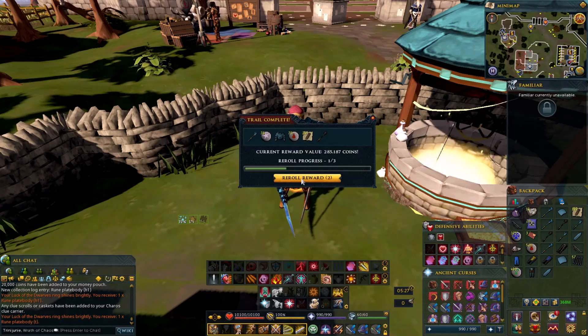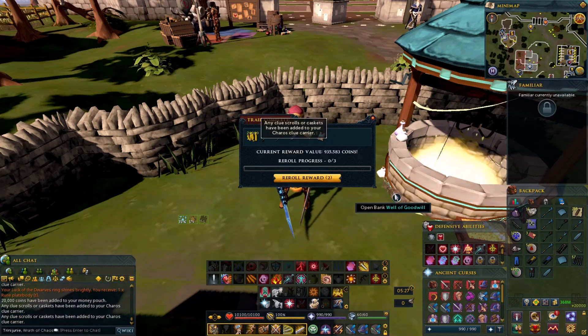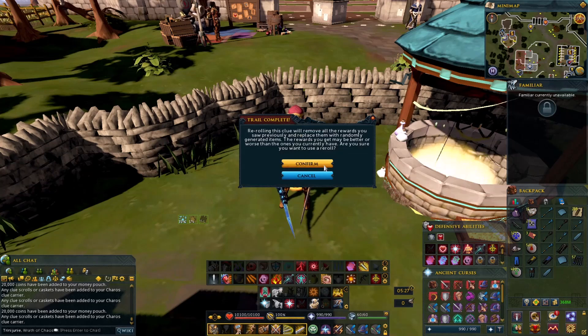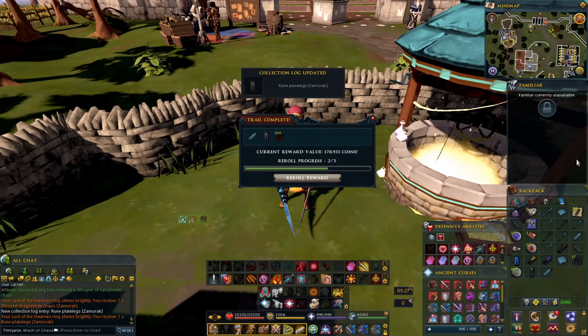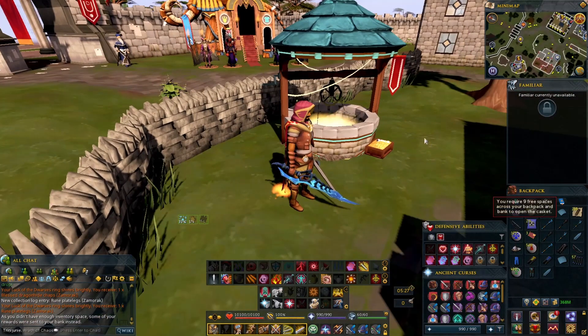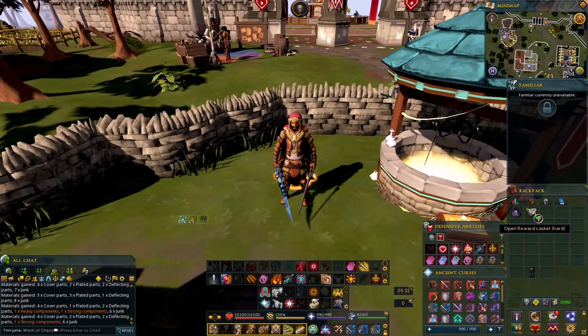I'm gonna re-roll that. Master. Master again. Master again — triple back to backs! Re-roll that. Collection log, there you go. I remember I used to have this back in the day. I need more bank space again — crap. All right, back at it, got 14 left.